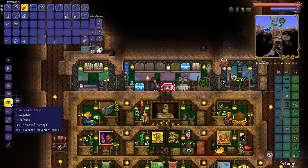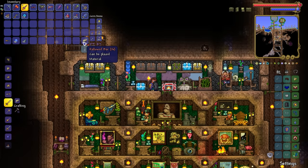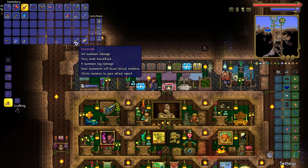There's the Plate Mail, there's the Trousers. With all of that armour, we now have 57 Defence and the set bonus of becoming immune after striking an enemy, which I'm pretty sure used to be the set bonus for the Titanium Armour. And check it out — we've got 16 Hallowed Bars left. I think the thing I want to be making is actually the Durendal: 9 Summon Tag Damage and Striking Enemies Gains Attack Speed. Very, very cool, my friends.